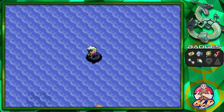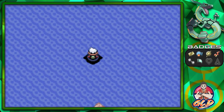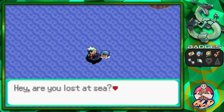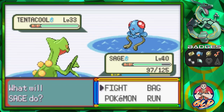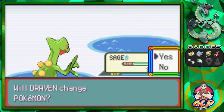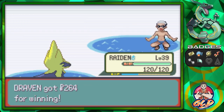You'll eventually find a dark blue area that involves an HM you can get after winning the seventh badge. Let's go ahead and start beating everybody. Leaf Blade for the win — Hadouken at level 42 — and Shockwave for the win with Raiden. That's how you do it.